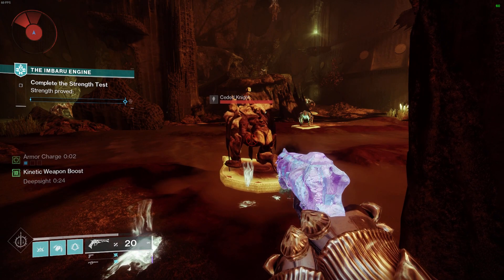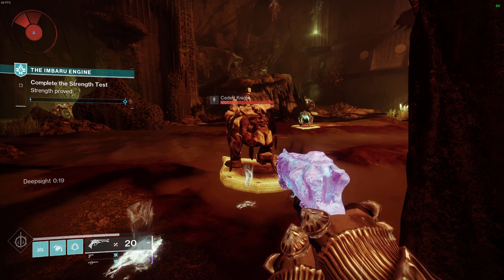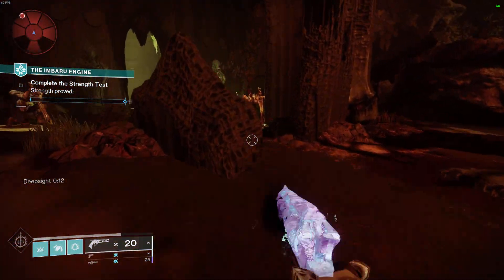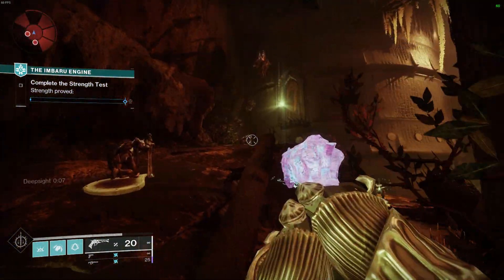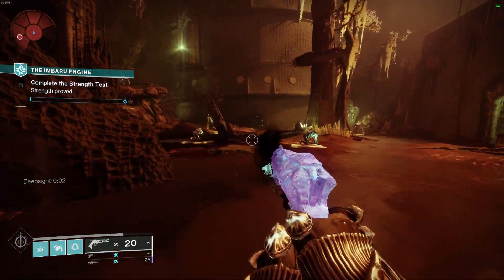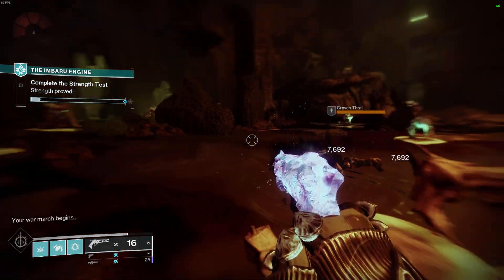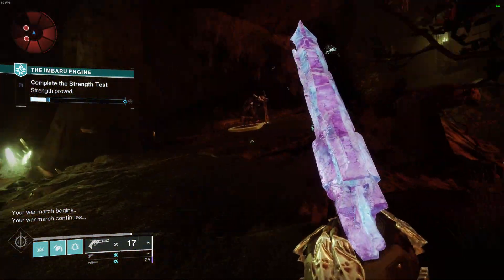Start the puzzle by following the footsteps. The first one you have to kill is this knight. You're going to have to keep killing these knights basically. Look at the direction each one is going — so the next one would be this knight, then that knight over there. The key thing is it skips by two when you kill a cursed thrall. I think knights equal one and thralls equal two.